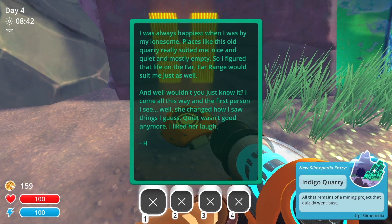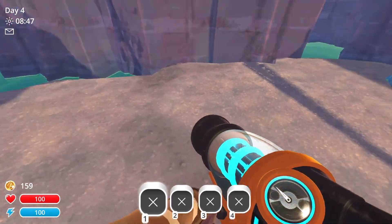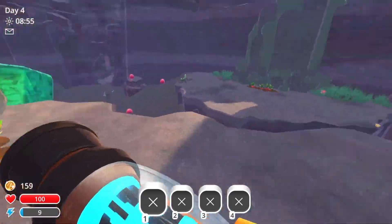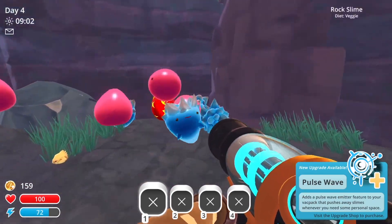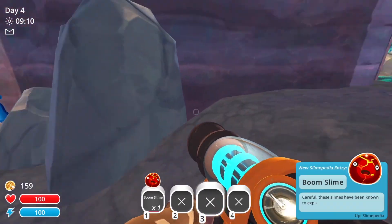Got another message from H: 'I was always happiest when I was by my lonesome. Places like this old quarry really suited me — nice and quiet and mostly empty. So I figured that life on the Faraway Ranch would suit me just as well. Wouldn't you know it, I come all this way and the first person I see, well, she changed how I saw things. Quiet wasn't good enough anymore. I liked her laugh.' Things can change on a dime. I believe those are boom ports — boom slimes I mean. I guess we got boom slimes. I think they eat meat.